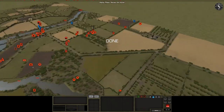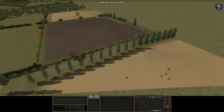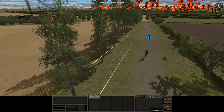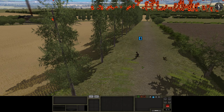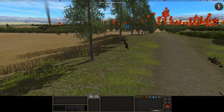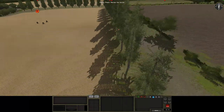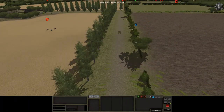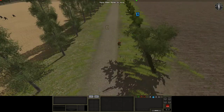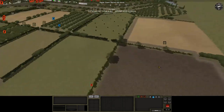Nothing spectacular there, but we weren't expecting anything spectacular. Let's see what happened over here. This Tommy glides his way across and is gunned down by the guys in the wheat field. So a couple of Tommies still there getting shot up, though we don't manage to actually nubble any of them.